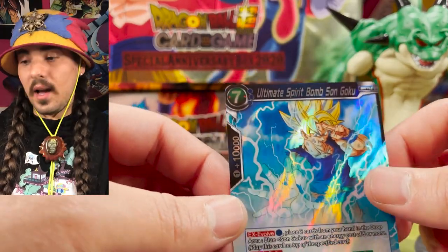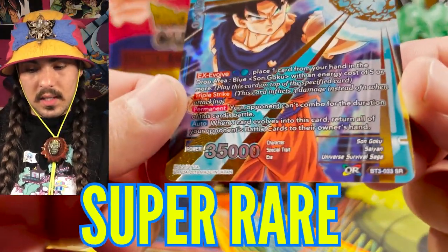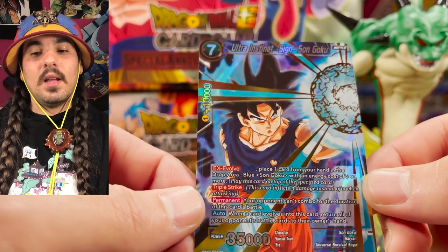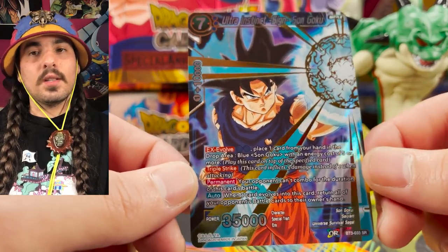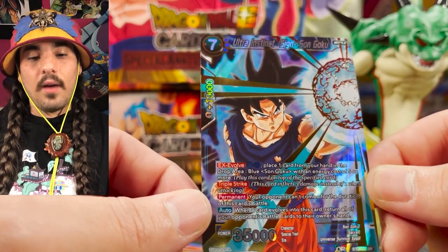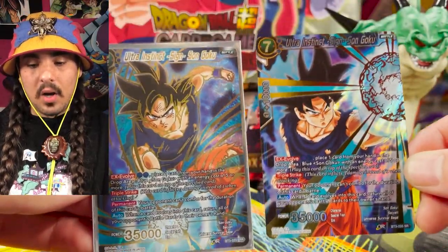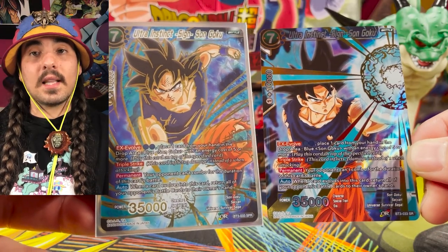If you are lucky enough to pull the rarity above a rare, you can pull a super rare, which you can see here — it says SR for super rare. Super rares are the next level of rarity. These are usually close to the ultimate card, usually finisher cards, your big heavy hitters in the deck. There is another rarity of super rare called special rare. Special rare says SPR in the corner, and you can see this is actually the same name card — it just has different art, and the card does the exact same thing.